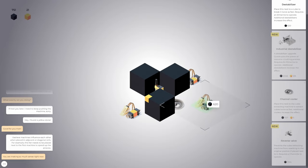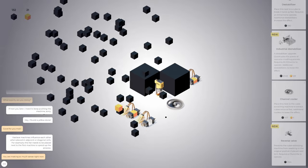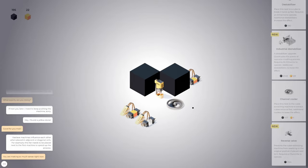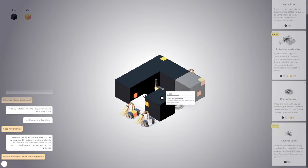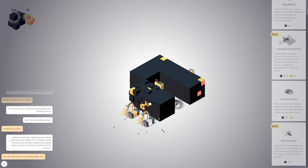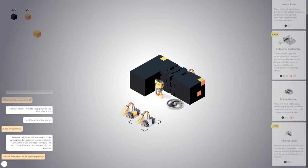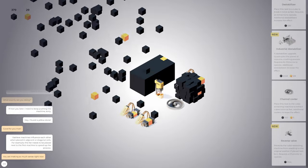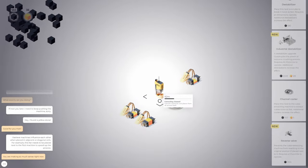Actually, let's grab another destabilizer — just put it here. Actually, I probably should have put it right here, then it'll affect both of these. But I guess it still affects two. I do want to put the reverse valve on this side. And then we'll have a row of three here and a row of three on the other side. I gotta load this — I keep forgetting. At least I don't have to load the cooler, it just kind of works.